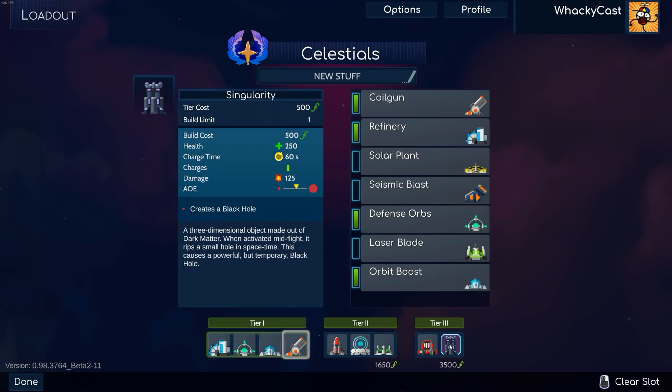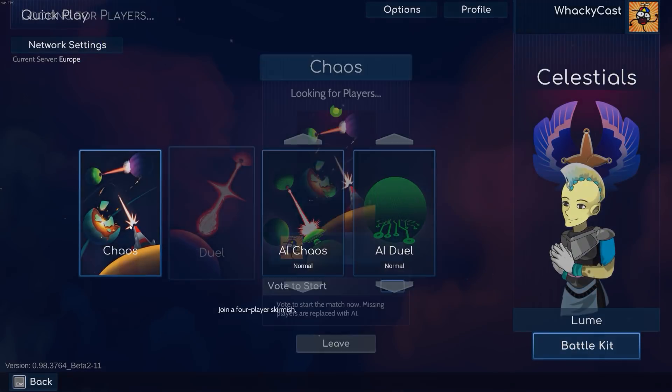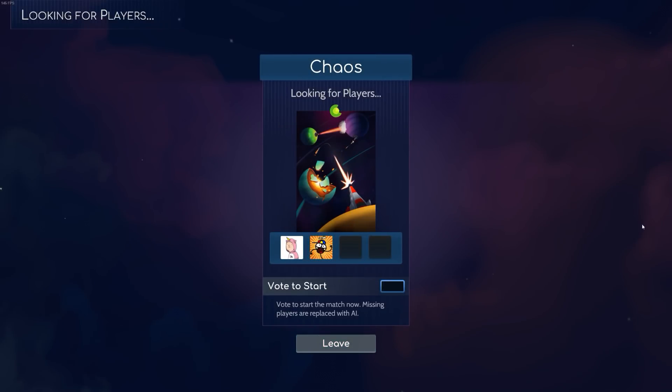Today we're gonna focus mostly on the black hole and I'm gonna try to get to it as quick as possible. Let's go ahead and click chaos and wait for people to join. We have somebody with a unicorn head — that sounds promising. Hopefully we can play with 4 people this time instead of 3 and a bot. If the black hole actually destroys the planet's surface, I think it's gonna be really cool to use as often as possible. But if it works basically like a magnet gun but slightly bigger, I don't really see a good reason to use it.